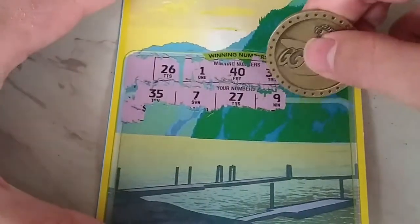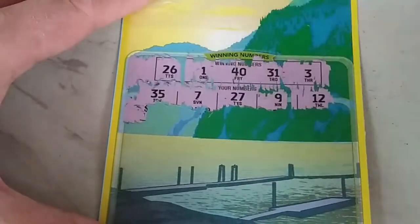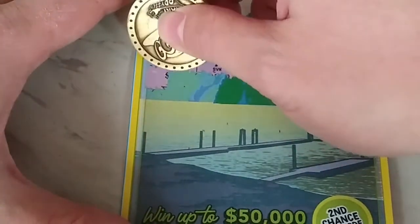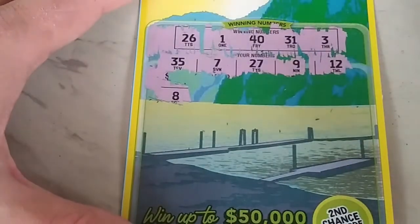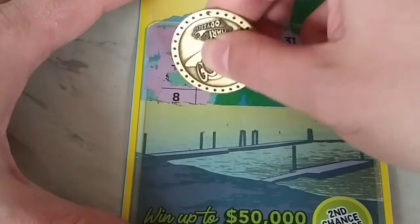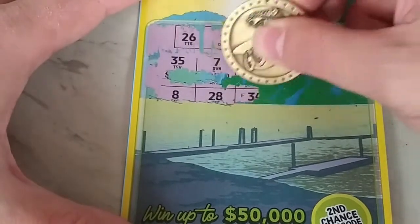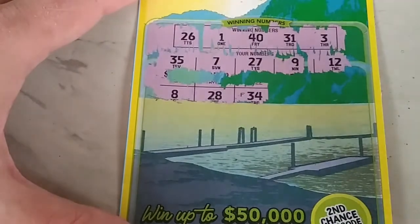9 — not even close. And 12. All right, here we go with the next lower symbol — at least that tells me. Let's see what the prize is — well, we're not gonna show it. 8 — nope. We got an F, so I wonder if that's gonna be a fiver — no, 34.